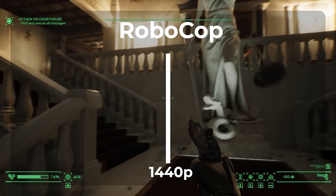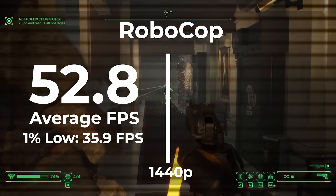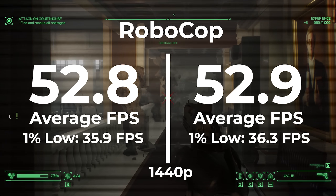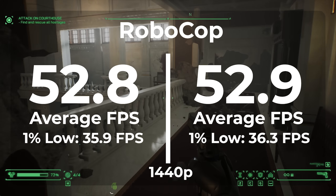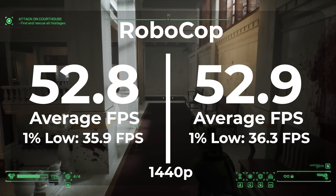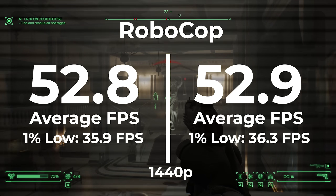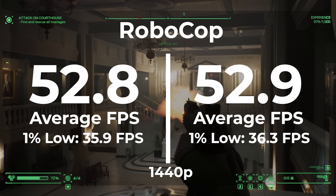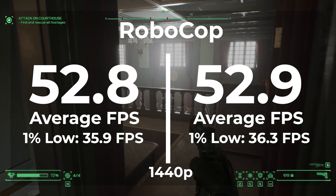Switching over to 1440p on Windows 11 Pro, we got an average frame rate of 52.8 and a 1% low of 35.9. On LTSC, we got an average frame rate of 52.9 and a 1% low of 36.3. So in this game, we didn't do as good at 1440p as in previous games. We got a 0.2% improvement in our average frame rate and a 1.1% improvement in our frame timings — all within margin of error. These are the kind of results I was expecting in all the games I tested.